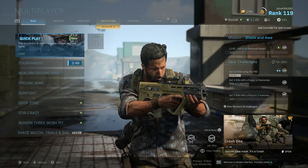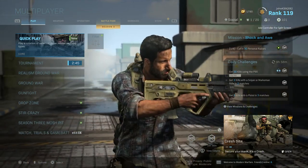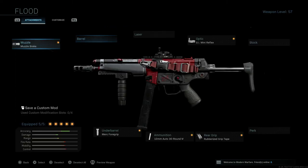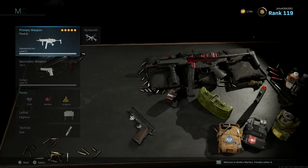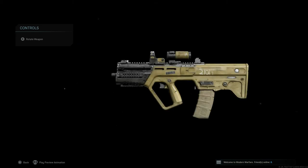What is going on everybody, it's John here and I'm back with another Modern Warfare video. Today we are going to be checking out the Sandstorm blueprint for the RAM-7. As you guys can see, this is what the Sandstorm blueprint looks like for the RAM-7, and it looks very similar to that of the Sand Snake blueprint for the MP5, which I made a video on a couple weeks ago back in season two.